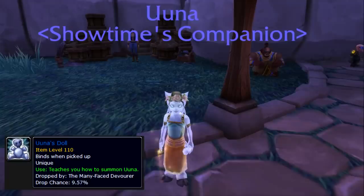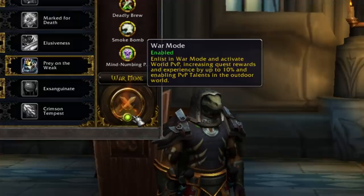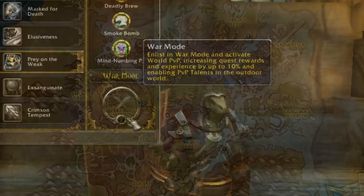You'll also need a fully upgraded Oona, which is a secret companion from Legion. I'll talk about that at the end of the video. And one last random tip is to disable war mode so you don't get ganked when you're trying to complete this.